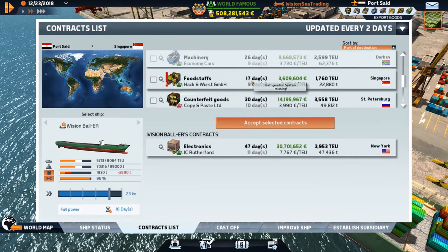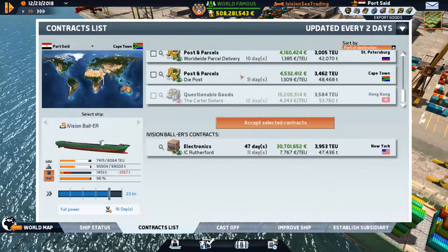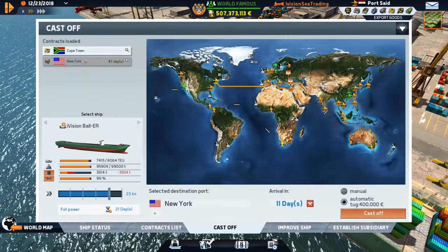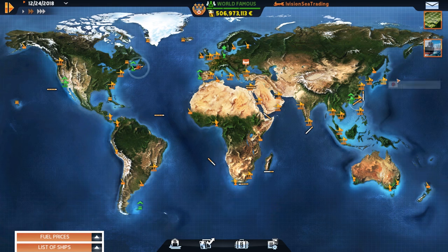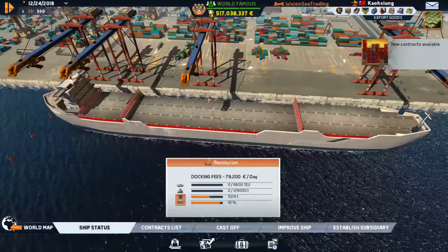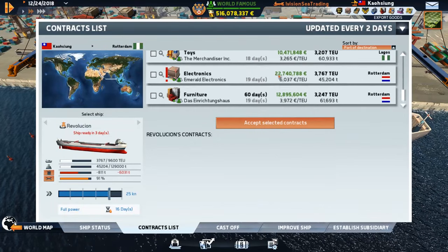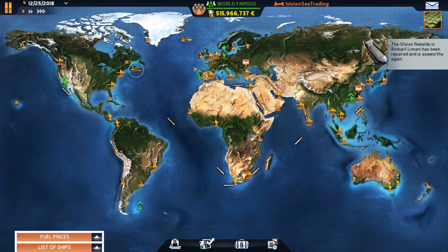New York: you got some stuff for Durban but there's too much, and the Cape Town one too. Let's give her some fuel just in case. The Rave of Oceans is in Kaohsiung — 517 million! Now we're just making money. You need to be repaired again? I don't understand. Nothing much here for you so we'll figure something out. The Rebel Day is ready to rock.